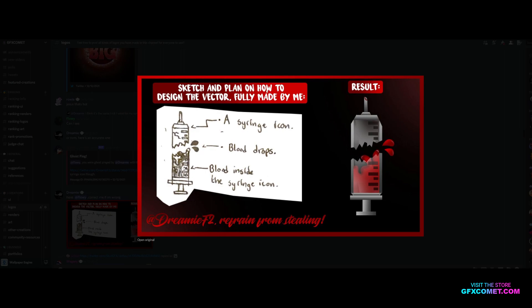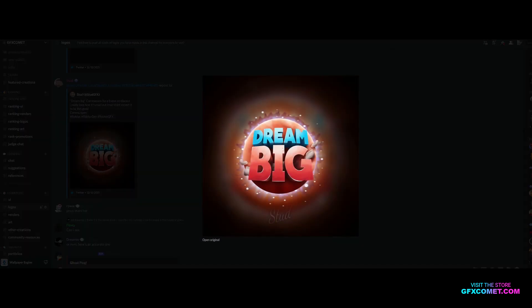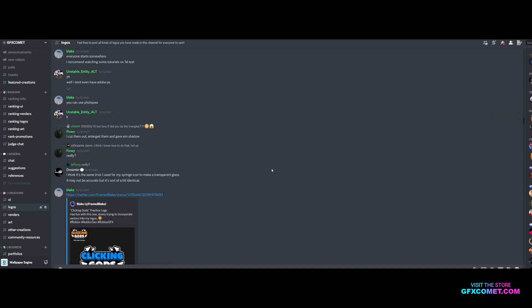Sketch and Plan — how to design the vector, fully made by me. A syringe icon, blood drops, and blood inside the syringe icon — the results are really nice, I like it. Dream Big — there's a planet right here, cool text, nice text, I like it.